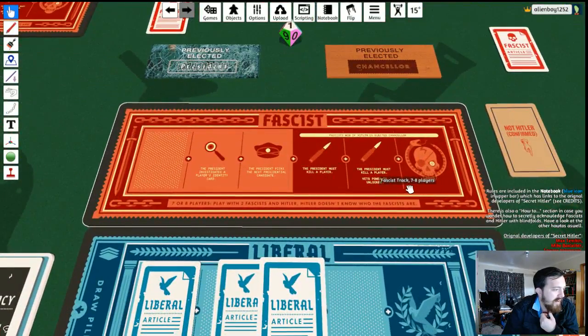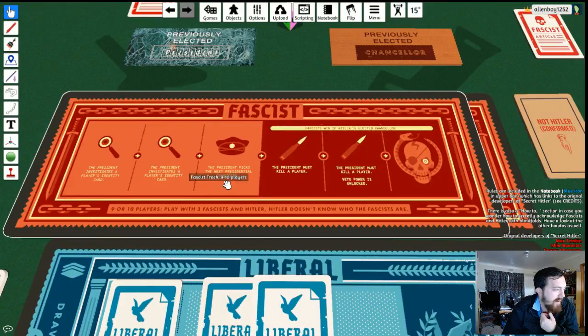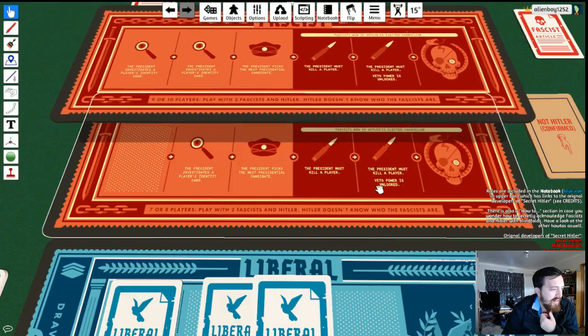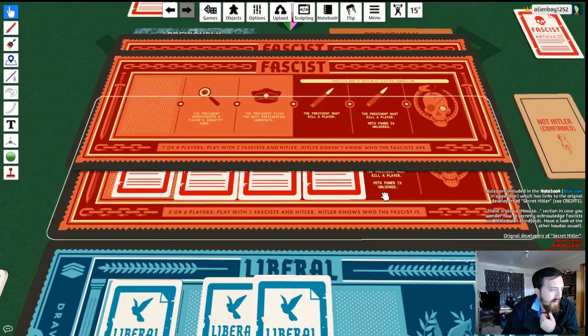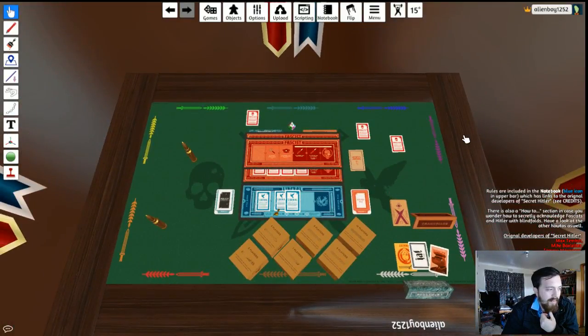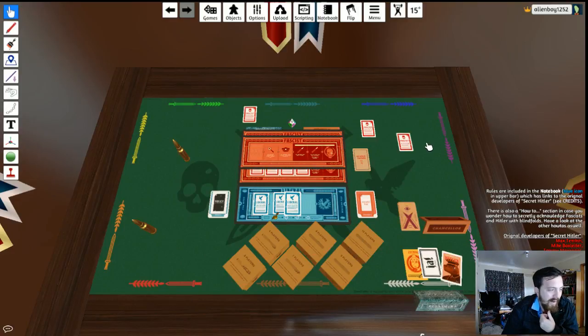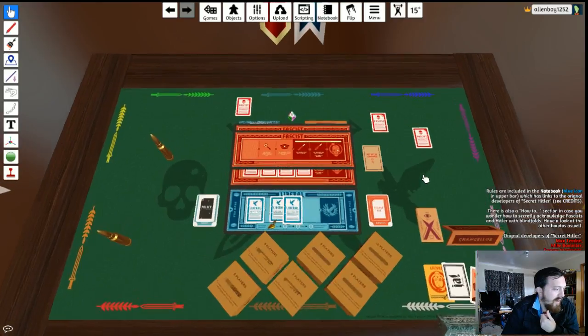Then you have two bullet powers. On the nine to ten player board you get two investigation powers, then pick your next president, then two bullets, then victory. On all boards, once you reach the last policy space there is a veto power. If both the chancellor and president agree, all three drawn cards go to the discard pile. If the president disagrees, one card must be played.